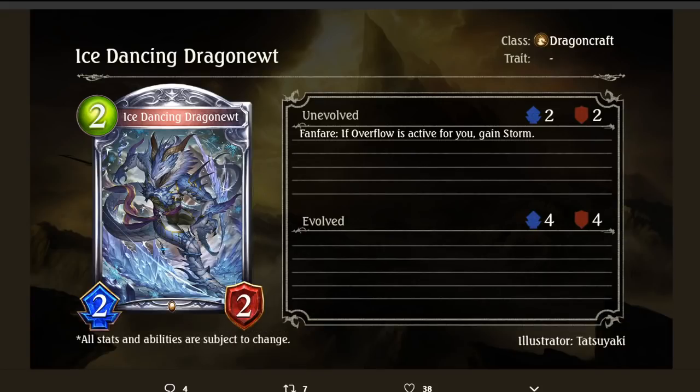Speaking of aggro — Ice-dancing Dragonuit, 2/2/2. Fanfare: if Overflow is active for you, gain Storm. Now if only there was a way to get this back for 0 playpoints with Aqua Scale, and then we're talking — just trading forever. Okay card, but is aggro Dragoncraft going to be better than Natura? Probably not. Dragon did get some very good tempo tools though, like Garryu, Flamewing Might, and now all these good early drops. Byron is still in rotation too, keep in mind. You could also just splash Garryu into Natura for that overstat.